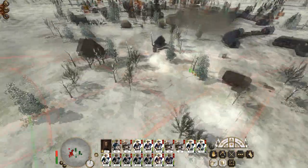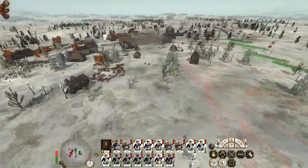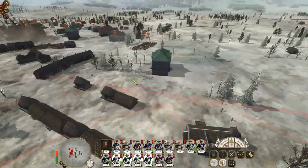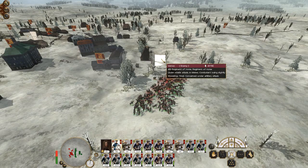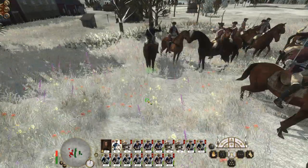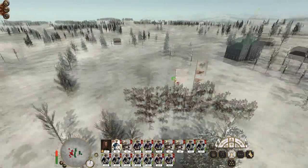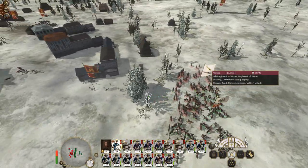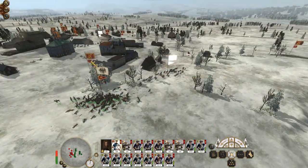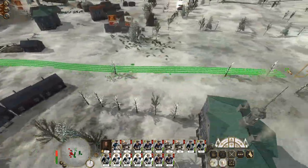They are retreating — well, not retreating, but amassing their forces at the back of the city, which will make fighting a bit trickier because of the buildings. These guys are actually losing — they are fighting Ulans with sabers. I think I clicked an attack order on the mortars, not on them, and they still lost. Wow. Now we can take out the artillery safely, or comparatively safely.